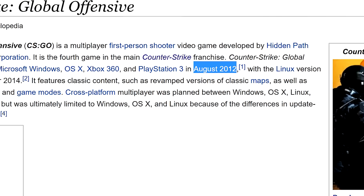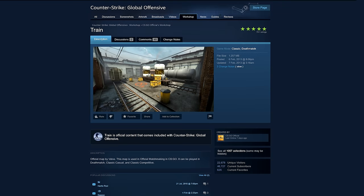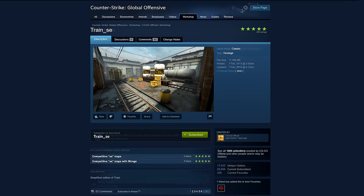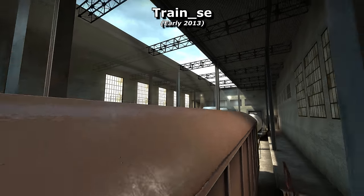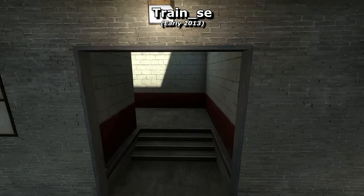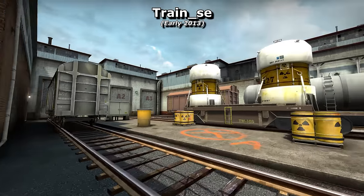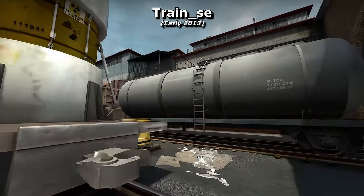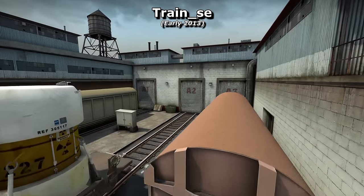At the game's release there were three different versions of the map at the same time: standard Train, Short Train which was for demolition mode and only contained a small bit of the map, and Train SE. SE stands for Simplified Edition — a short-lived idea by Valve to have a version of each map for competitive play. These simplified the graphics to improve visibility and framerate, but this wasn't used for long because having multiple versions of every map was a hassle to keep updated. They decided to try and combine the best of both worlds into a single version for everyone to play.